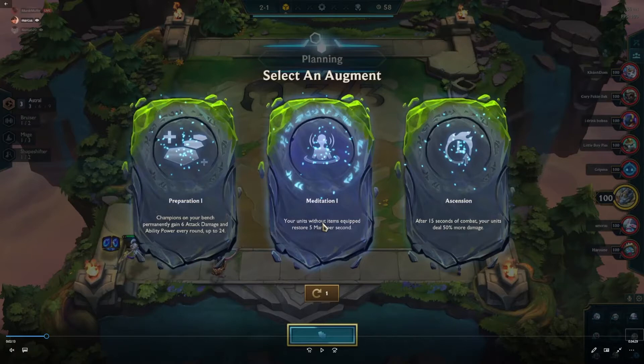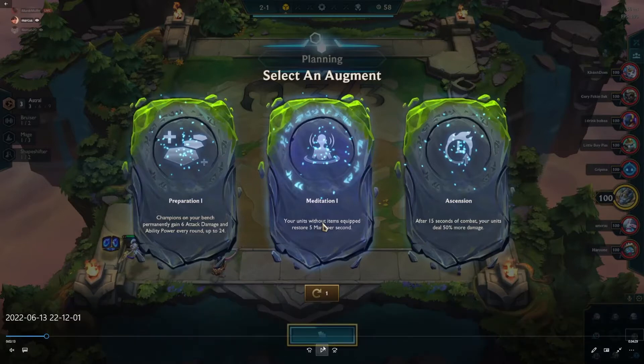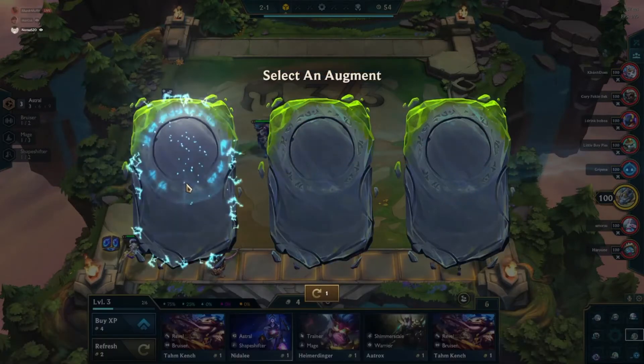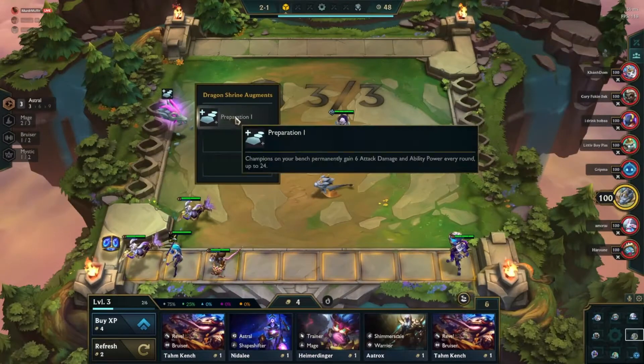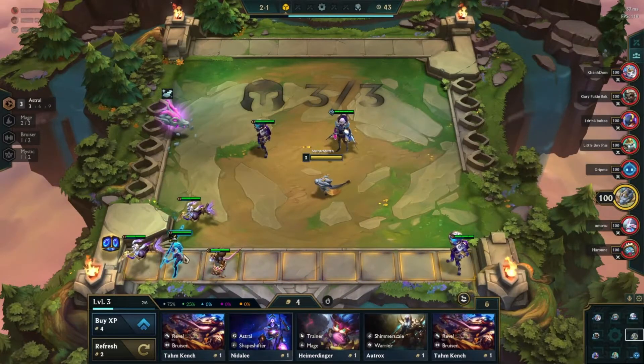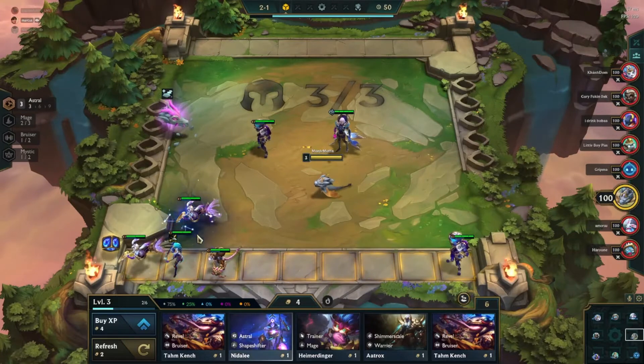Second Wind is like the most broken augment in the game right now, but with our options we get Preparation and Ascension. I really like Preparation for reroll comps — other than Nidalee, because you only really roll down for Nidalee once at 3-1. But for Varus, Preparation is really good, giving him extra AD and AP, so we take that pretty easily. Ascension's another good option, but Meditation is pretty bad since your main damage dealers have items and care way more about auto attacks. Neutrals also give us Twitch, which will be our other Swift Shot.